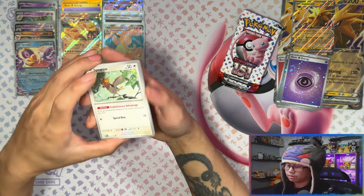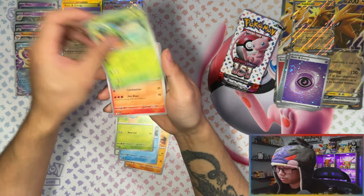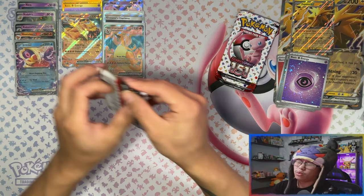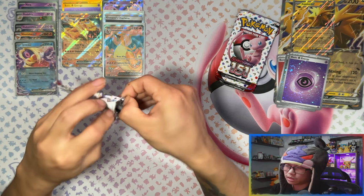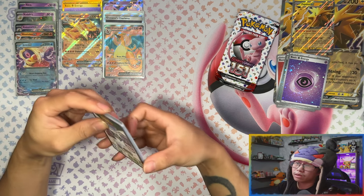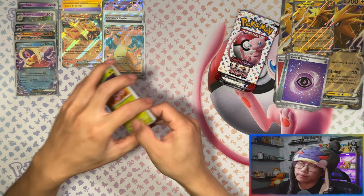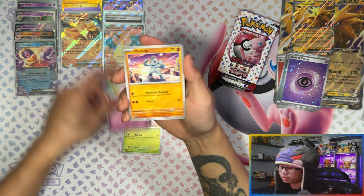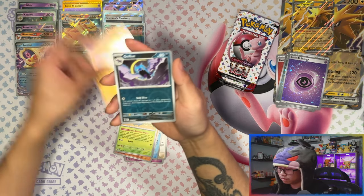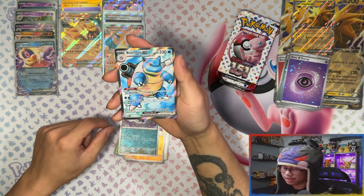I would say this mini tin collection is probably going to win the product battle. Still no IRs — not a single IR yet! 23 packs opened and we haven't seen a single IR. We've seen every other rarity apart from SIR and IR — probably the two hardest rarities to pull from this set.